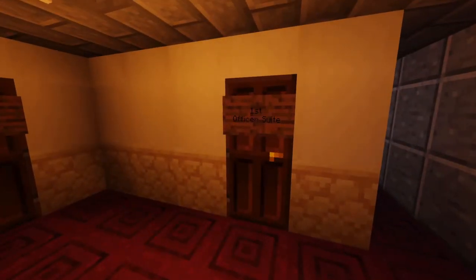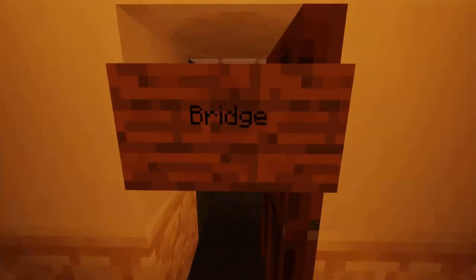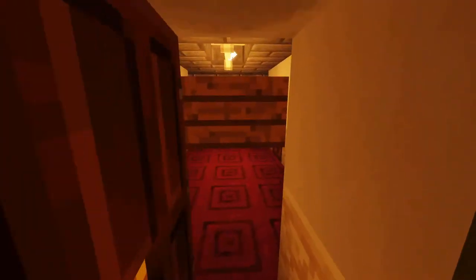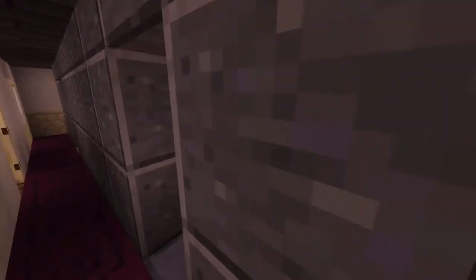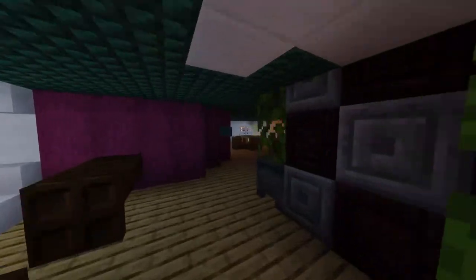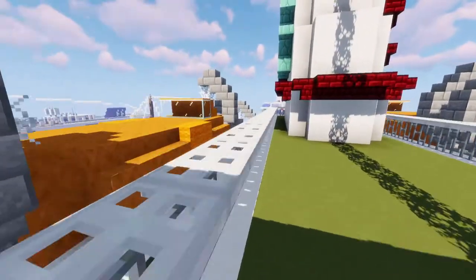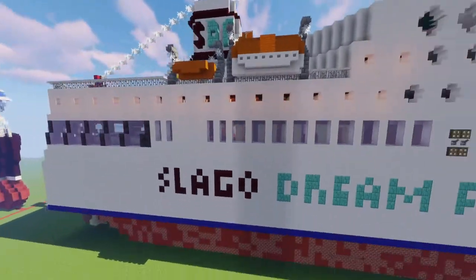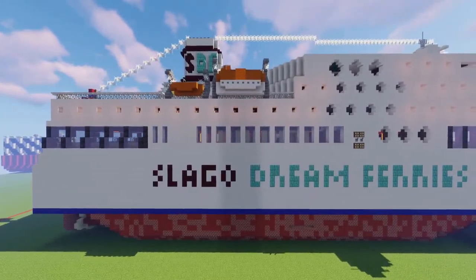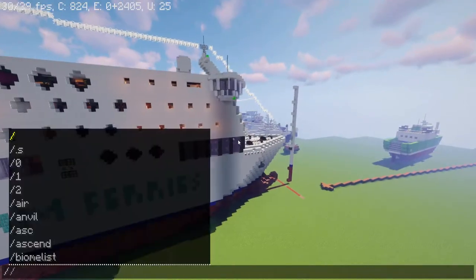Over here we have the officers and bridge area. I can't seem to get in here — yes I can, it's my client messing with me. Let's get out. Crew only. Then we have more seating area and stuff. So it wasn't very big — basically two car decks, one entertainment area, and one cabin area. Very nice.